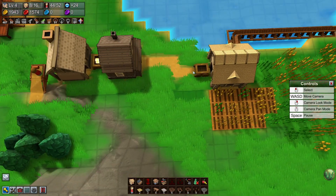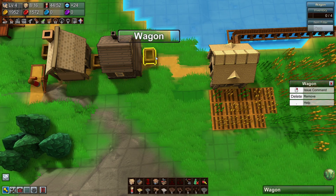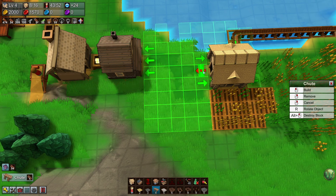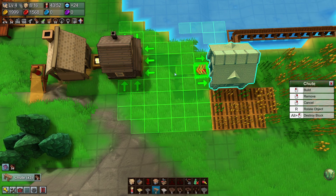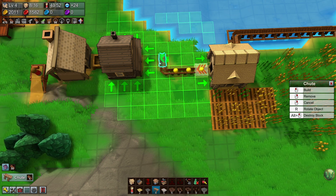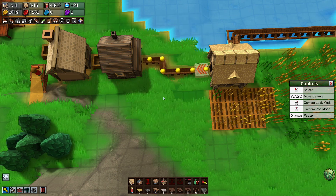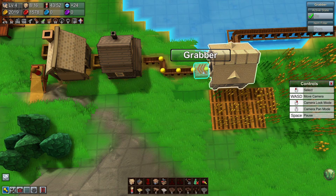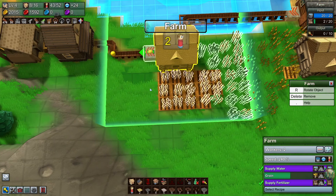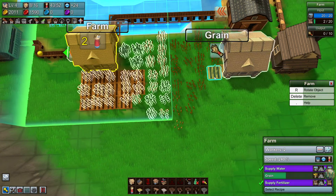So if I want to use fertilizer, I need to build farm tiles underneath. If I want these to grow fast, I need to put a chute in. I'll do an input-only on that one so I get a buffer to build farm tiles underneath. All the fertilizer has been supplied and they're not supplying anymore because the farm tiles are already filled.